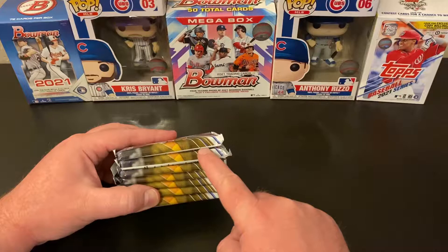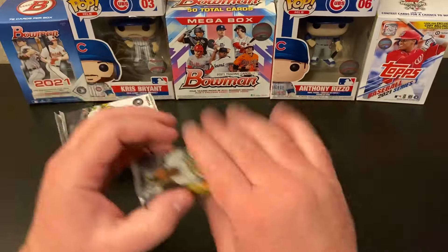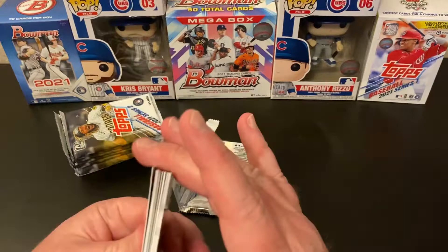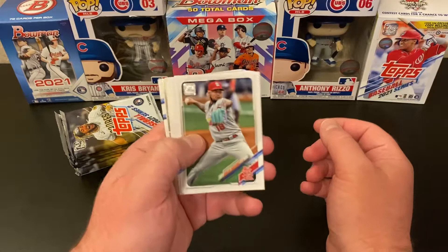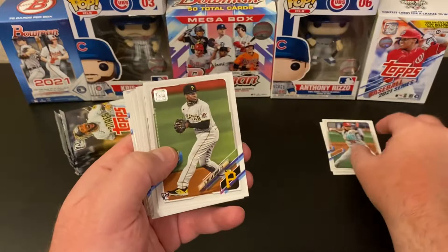I'm thinking this might be where our relic is — both of these top packs are looking a little thick. Fernando Tatis is the cover boy for this set, just crushing it. Looking for our Anthony Rizzo's for the PC. We got something shiny already — Cubs. Carlos Martinez, Sandy Alcantara, Ke'Bryan Hayes — I know that's a good one. Framber Valdez, Dustin May Future Stars, Dwight Smith Jr., Eric Hosmer.